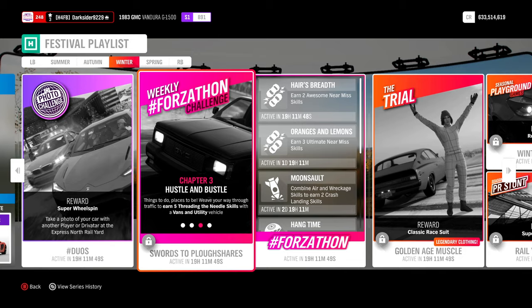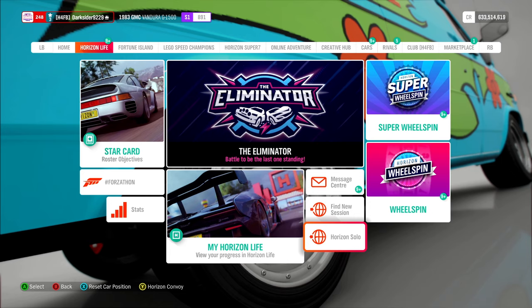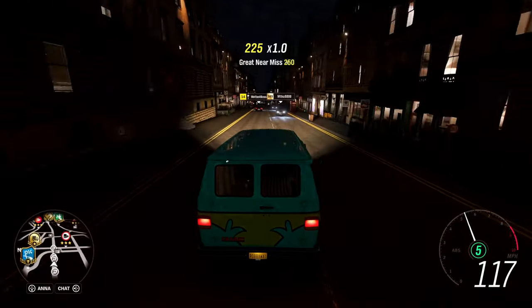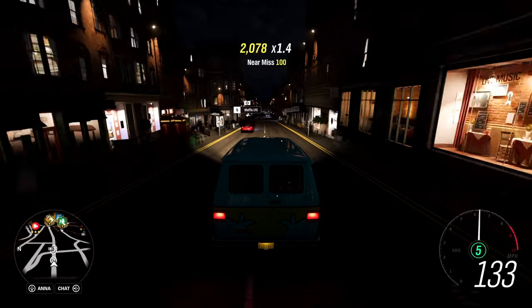Once you have gone the distance, you're on to the third chapter, Hustle and Bustle. Earn 5 threading the needle skills. I've made a video in the past with methods on how to do this quickly, but long story short, I recommend this street over here, down Edinburgh Castle. Switch to solo mode for maximum efficiency, so more traffic. Then just wait a bit for the vehicles to start spawning and go down or up the street. I wouldn't be surprised to get all five skills in one go.